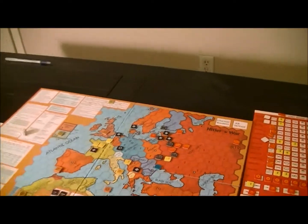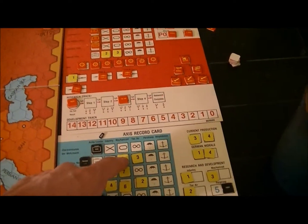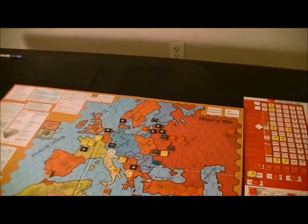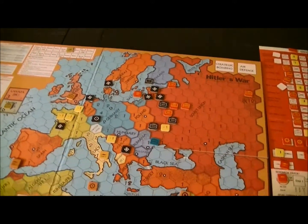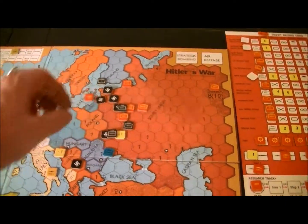North and center are gonna push through and try to both hit Moscow from two directions — we'll see if that works. I've got some pretty good forces here. The center's got seven armor, north has six. South is this stuck unit I can't use, which sucks.